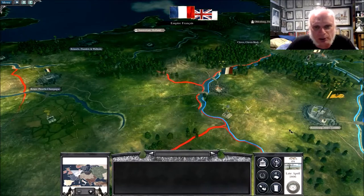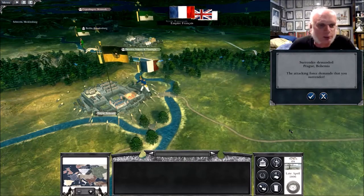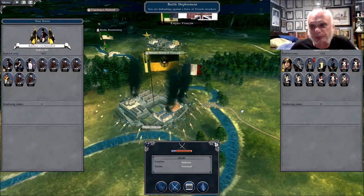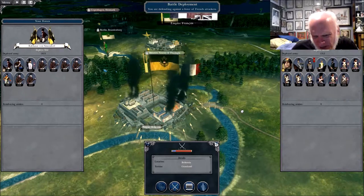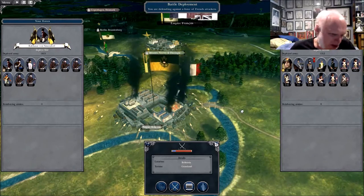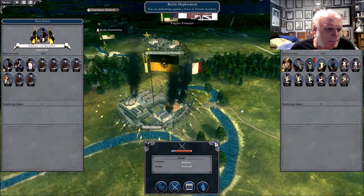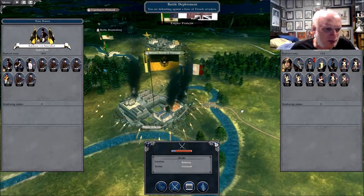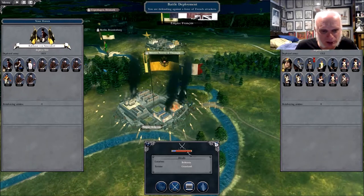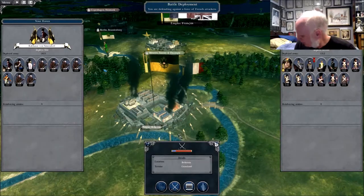I wonder if I forgot anything. What do you mean, surrender? It's Prague - we don't surrender Prague. You and your torn-up units have to fight us. He has a 5, a 9, a 10, and a 17 cavalry unit - smaller combined than my one unit. But I do have a lot of low-quality infantry there. We're not supposed to win this one - look at all this red space on this bar.